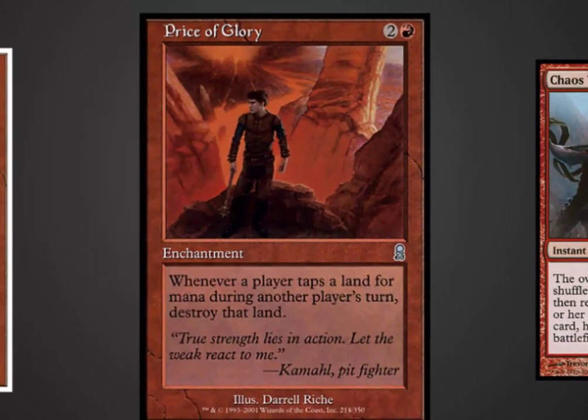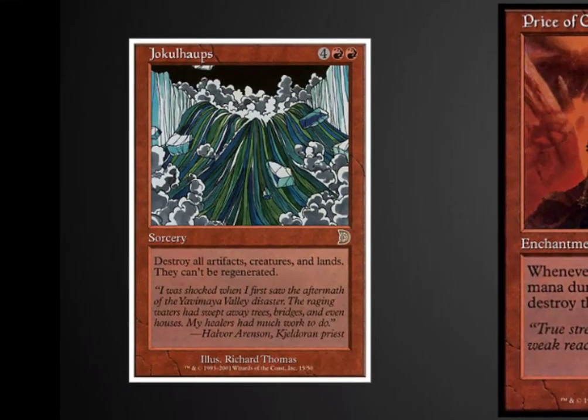Price of Glory is an incredibly mean anti-blue card. There are lots of powerful anti-blue cards in red, but I don't think it's a good idea to put cards in that intentionally spite particular colors. Price of Glory reads: whenever a player taps a land for mana during another player's turn, destroy that land. Jocklehops is here as an honorable mention — it's probably the card I've lost the most games to. I play against somebody who has a cascade deck where their commander often cascades into it, winning the game. It's a game-ending card, but I don't care for the interaction it creates unless you've got a way to win directly afterwards.